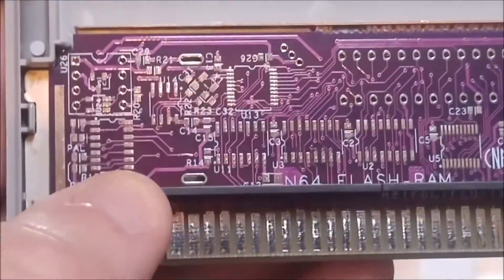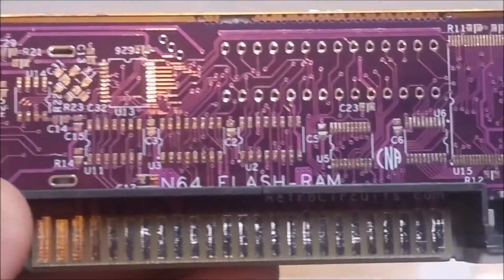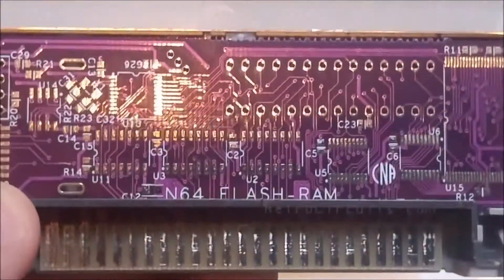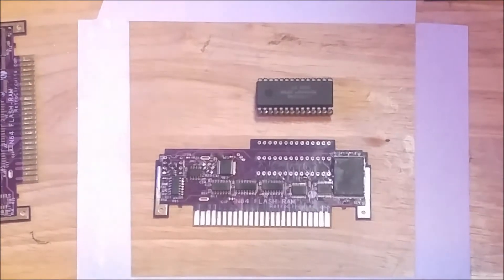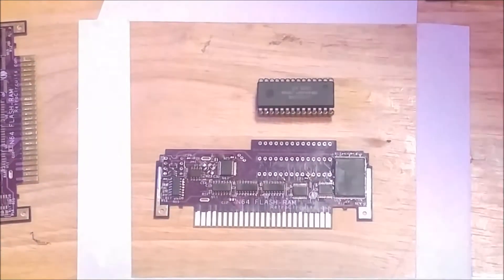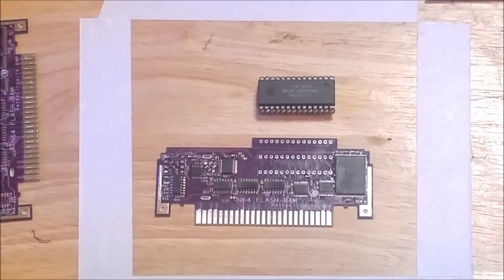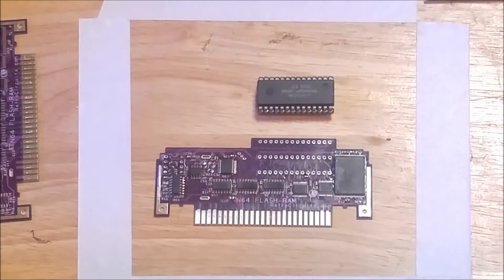I'm going to go ahead and program the board off-camera — I have a whole other video dedicated just to programming. Decided to put Super Smash Brothers on there. I'm going to use the 6103 CIC, and it's also going to use SRAM for its save. So I've got the soldering iron heated up — let me go ahead and solder a few jumpers, put in the SRAM, and we'll see if we can get that to load up.